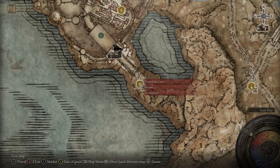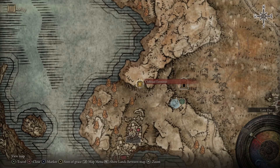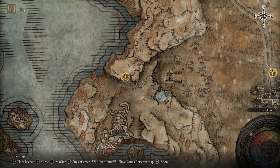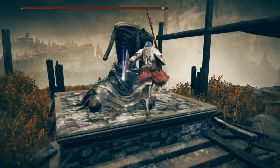Now let's return to the Main Gate Cross, which is just outside of Bellarat. This time again we're going to follow this cliff edge that leads up, eventually leading to the Cliff Road Terminus Grace. Just to the east, you've got this kind of pond, and right next to that, we have another statue to grab another ash.